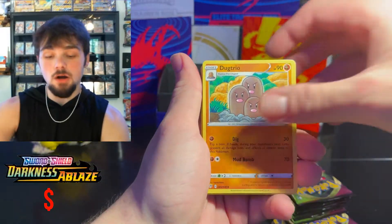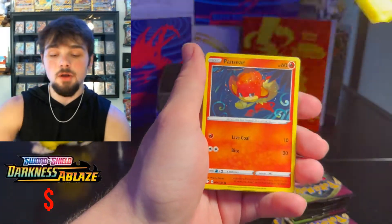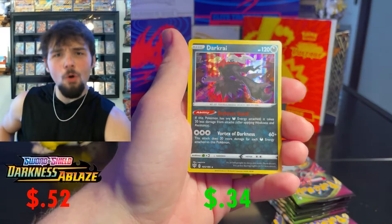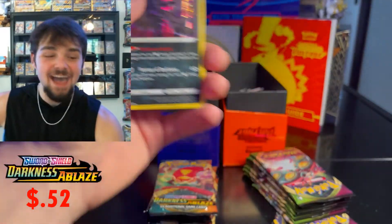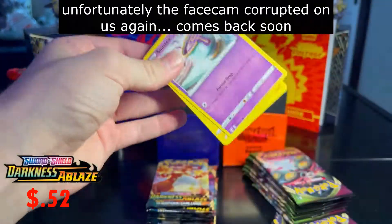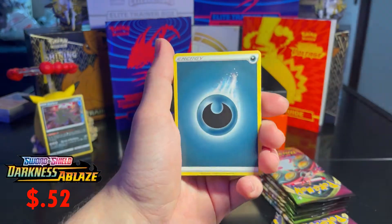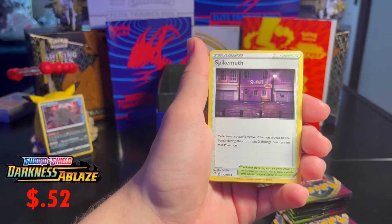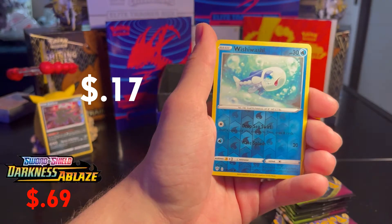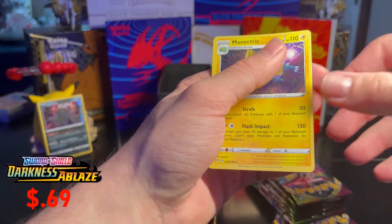First Darkness Ablaze pack: Tauros, Snubbull, Marill, Pansear, Parasect, a reverse, and a hollow Dark Ride — I'll take that! I'm guessing we're at around 30 cents right now. Second pack has a Darkness Energy, Steenee, Bird Keeper, Whismur, a Mightyena reverse, and a Minectric regular rare. On the topic of Pokémon GO — they're releasing brand new news today.